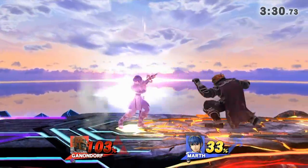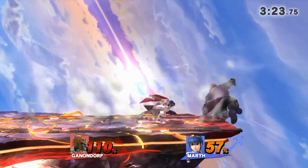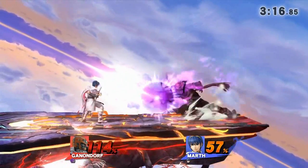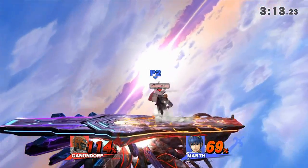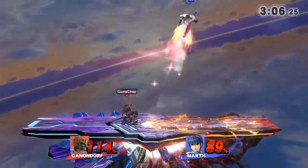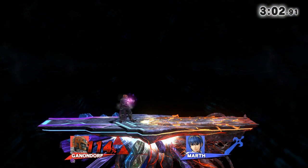We could try Ganondorf's side special. He's keeping the pressure on at 103%, but Ganondorf doesn't die that early unless he gets gimped. He goes for a counter, expecting a smash, but we're not giving him one. There's the choke, but we can't land the down tilt. This is a tough customer — he had a chance to finish this there but didn't do it. He's very, very cautious, and that caution could be the ruin of him. Just missed the up tilt, but this is getting close. And there we are.